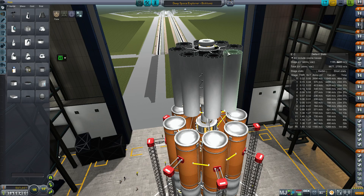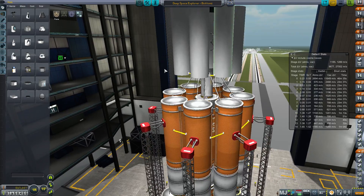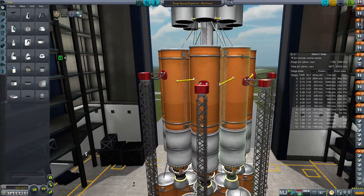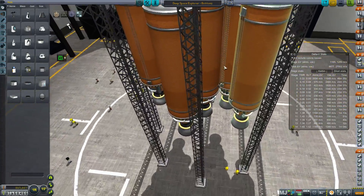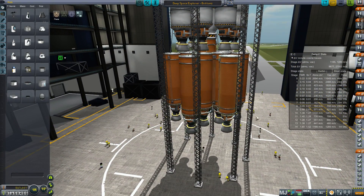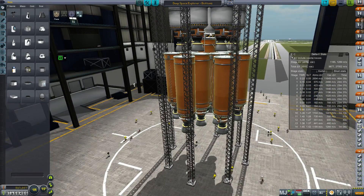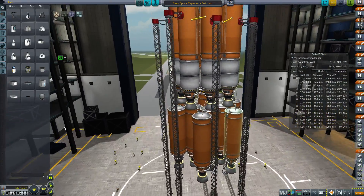We'll just have to take it very careful and line ourselves up from a little further away. These engines aren't even aligned properly vertically, which I just noticed and it's kind of driving me crazy, but it didn't turn out to be a problem. And this is a giant stage at the bottom — this stage is not asparagus staging. This entire stage burns simultaneously and just drops off. I just needed a ton more thrust-to-weight to get us started, so I used sort of a four-dummies approach to just add a bunch of power at the bottom, and this whole thing gets dropped off in one go from this one decoupler.